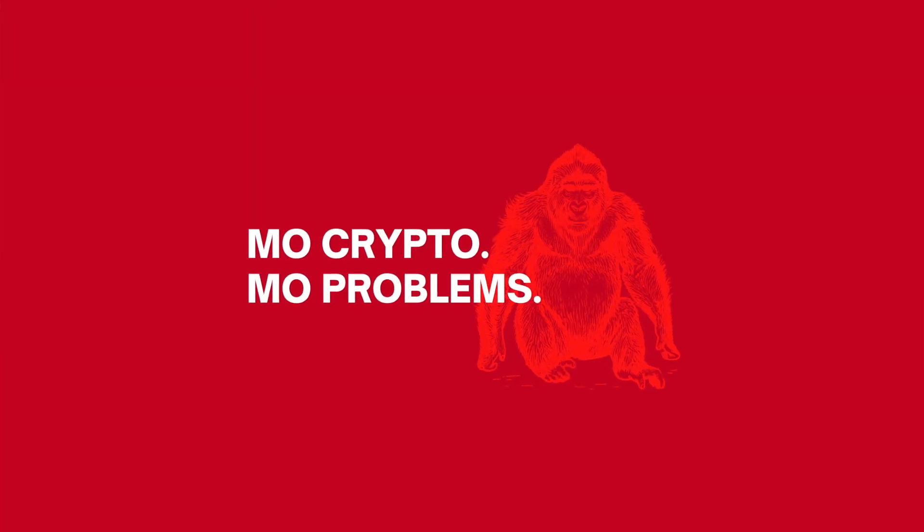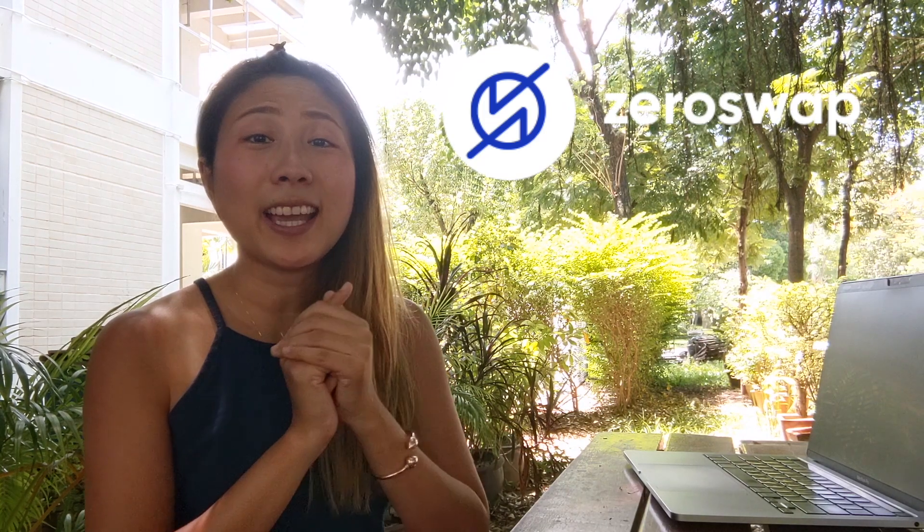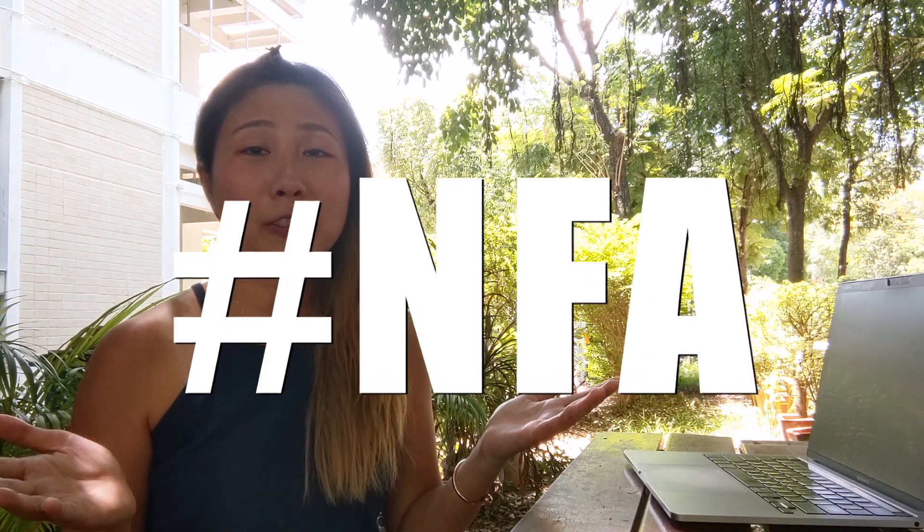What's up, you guys! Welcome to More Crypto More Problems. My name is Mo, and today we're going to be talking about how I earn 80-plus passive income from just one pool — the ZEE and DFYN token pool. They're not cheat coins; they have extra products. I think they have great potential. Not financial advice, of course.